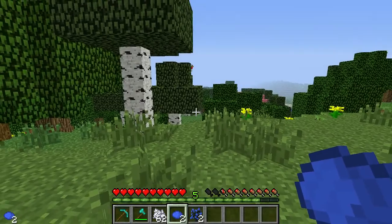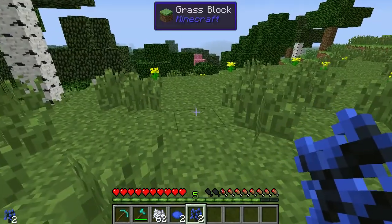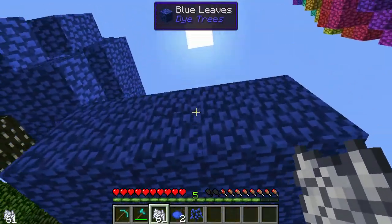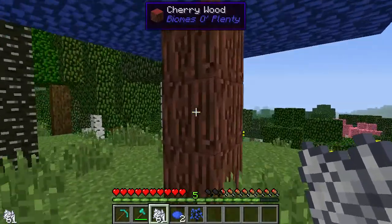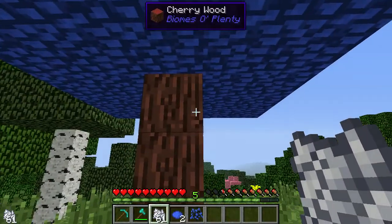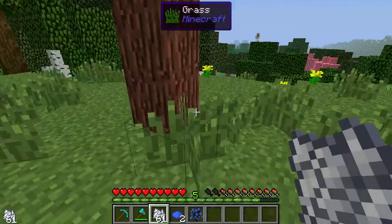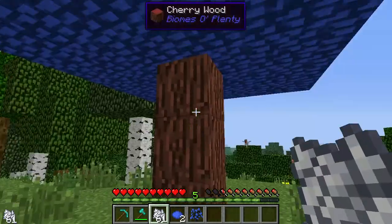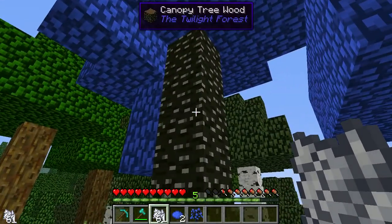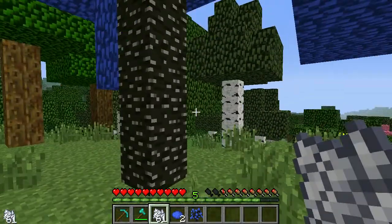These things are also dropping saplings of the same color as the leaves, and you can just plonk them down, hit them with bone meal, and grow them into a new tree. The wood that comes with them will be completely randomized between all the woods installed in your pack. So if you have other mods installed - I'm in a Feed the Beast mod pack - you'll get different woods. I've got cherry wood from Biomes of Plenty and canopy tree wood from the Twilight Forest, so it's a good way of getting different wood types as well.